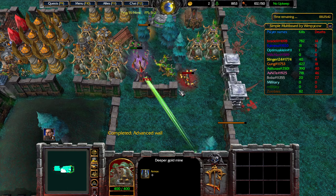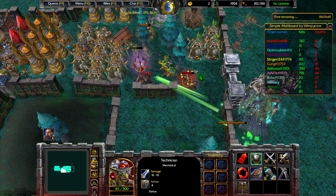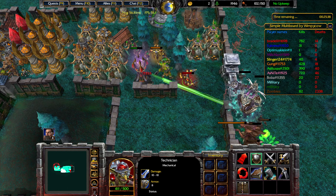I get one gold every five seconds for the deeper gold mine, and I should get about six gold every some interval from the bank.